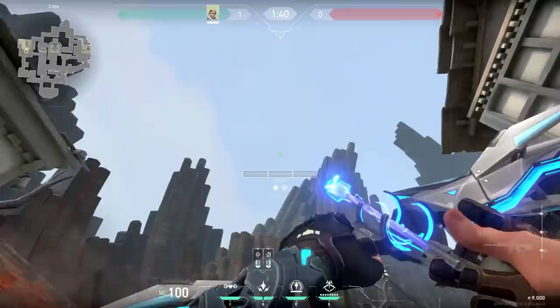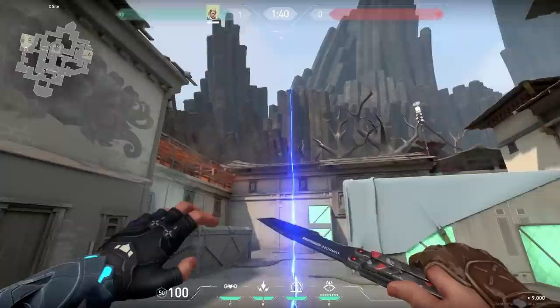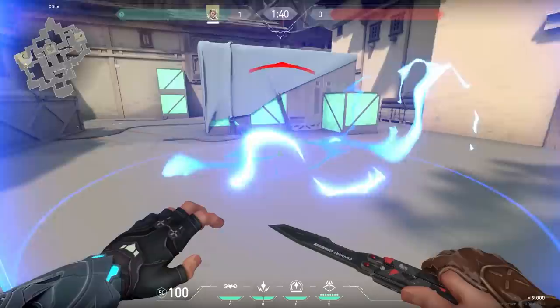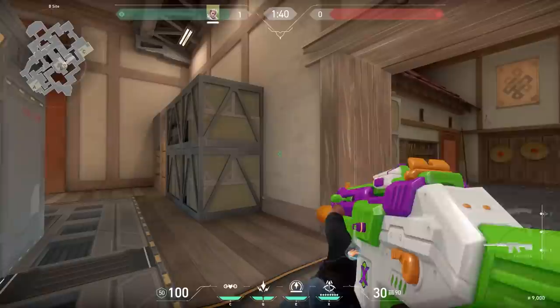A strange thing about Sova: if you shoot your arrow with full charge and two bounces on the ground, it will fly way longer than if you shoot with full charge and two bounces in the sky — even though the ground shot has one fewer bounce. So if you want to shoot your arrow at the spike and want a little more time, shoot it on the ground, not in the air.